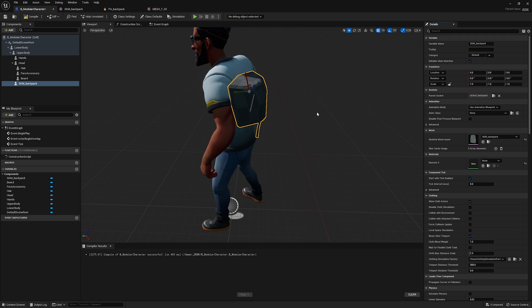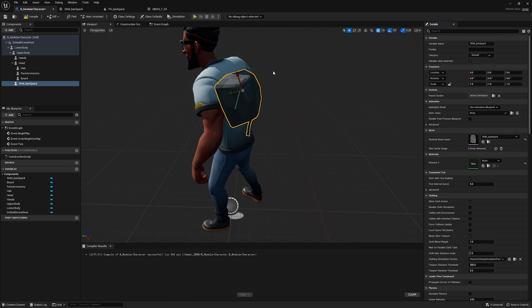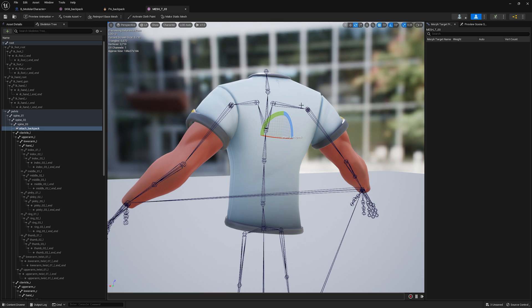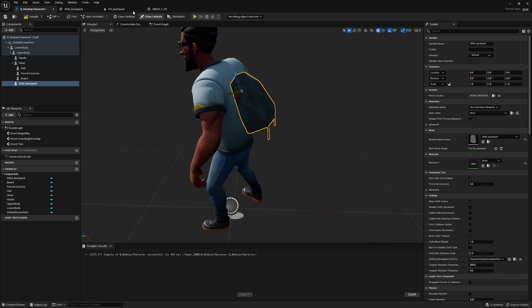It's close but still needs to be rotated. I'll rotate it 90 degrees, and it pops right into place. Now let's get those straps animating.